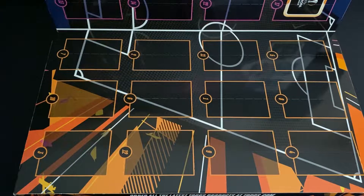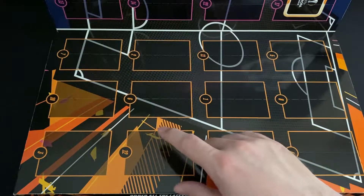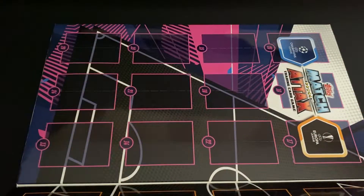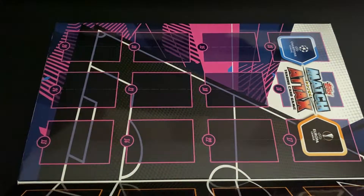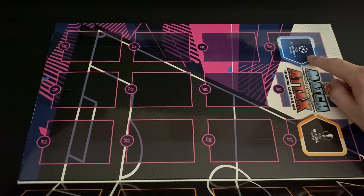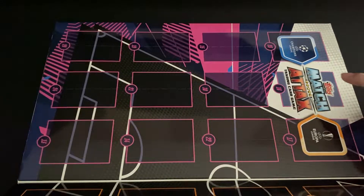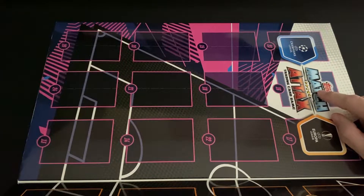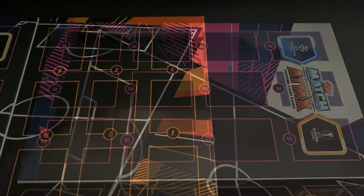It is quite similar to the Panini countdown calendar. On this side we've got 12 windows numbered 1 to 12, and on the other side we've got another 12 windows from 13 to 24. We have a Champions League logo on 23, a Europa League logo on 17, and a Match Attax logo on 16. If I had to take a guess, I think this is where our gold limited edition is going to be — let me know in the comments where you think it's going to be.